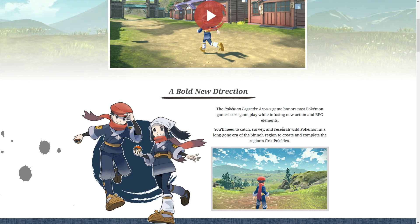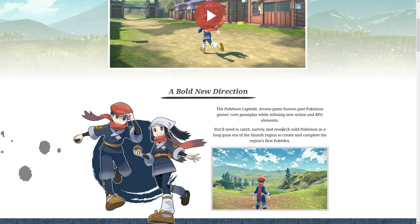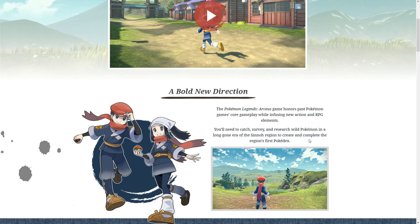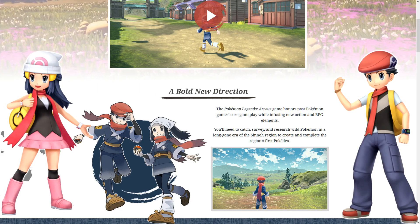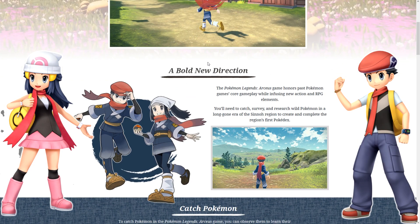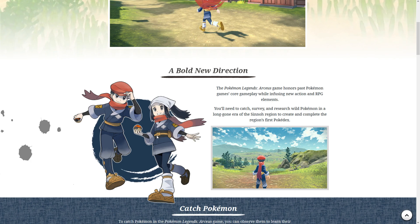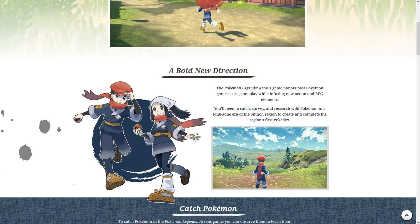It honors past Pokemon games' core gameplay while infusing a new action RPG element. You need to catch, survey, and research — like maybe watching them do their natural thing to fill them into the Pokedex. It says right here: 'to create and complete the region's first Pokedex.' These characters are obviously very reminiscent of Lucas and Dawn. I love this design. Also, the logo on their arm is the Team Galactic logo — the same shape, and apparently the kanji translates to 'galactic' in English.